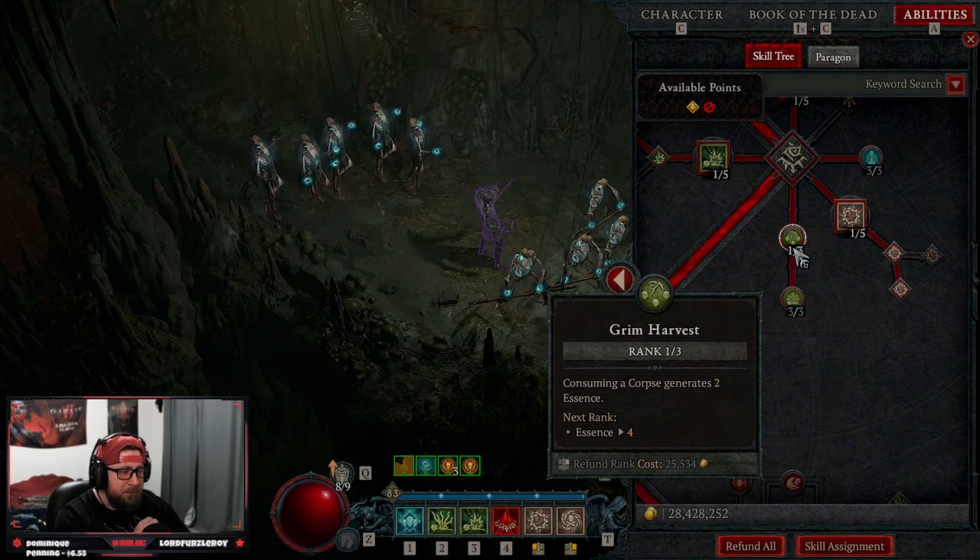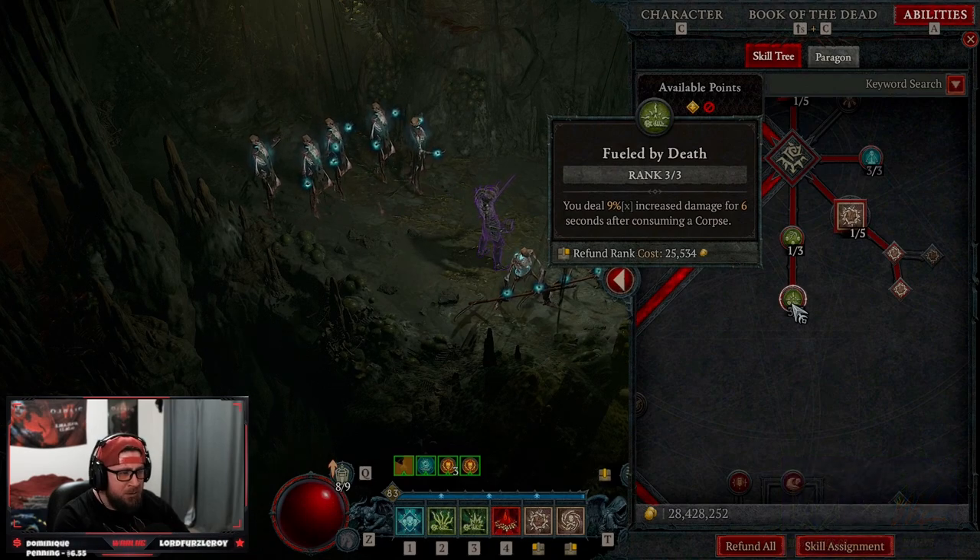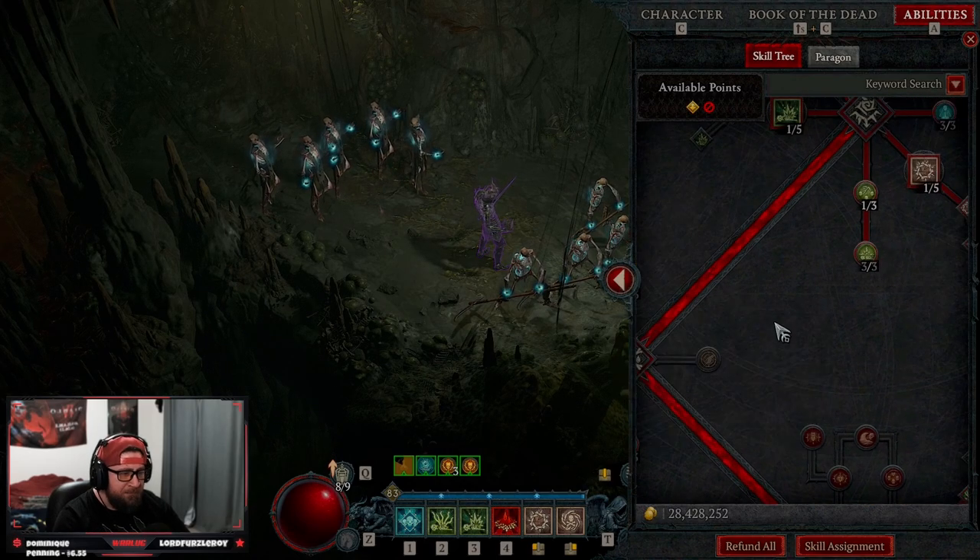We're taking one point to Grim Harvest to get essence back when Corpse Explosion goes off. Then we have Fueled by Death for a nine-times multiplicative damage bonus from consuming a corpse — this is always going to be active.